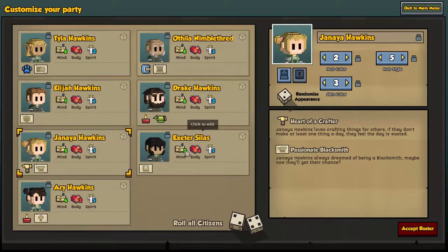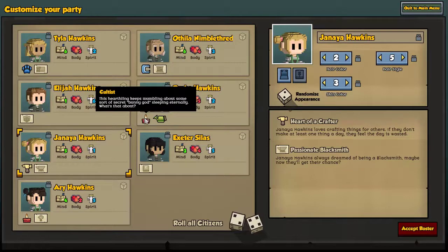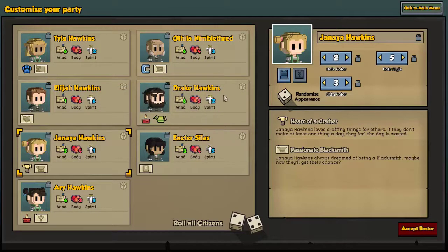Down at the bottom here is Exeter Silas. He is going to be our Cleric — spirit-focused, but he's also going to be near battle, so having a little bit of body helps as well. My namesake here is Drake Hawkins. I wanted a farmer, so we found Green Thumb — seems to have a way with plants. I do love farming and gardening. Mind of six, body of five. Body's not that important for a farmer, and he's a bunny lover — a true believer in the bunny god.